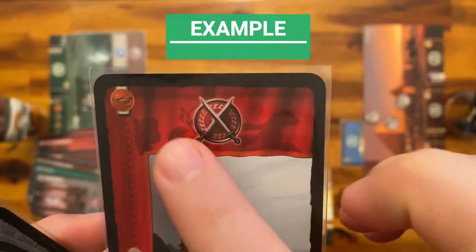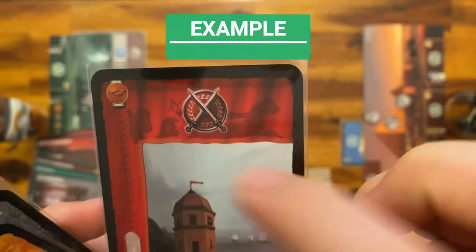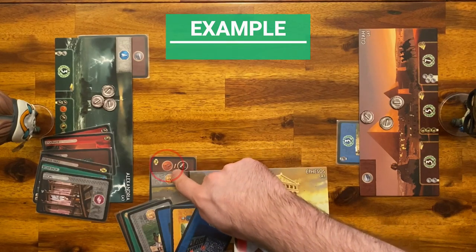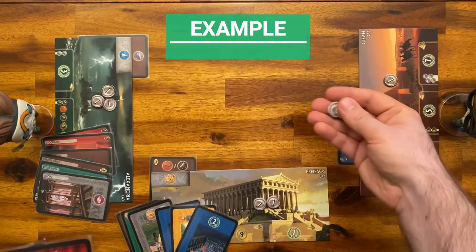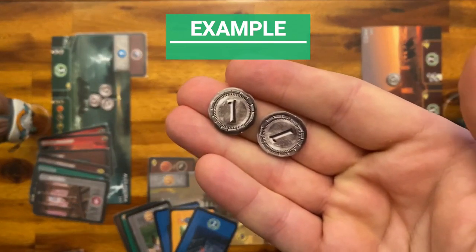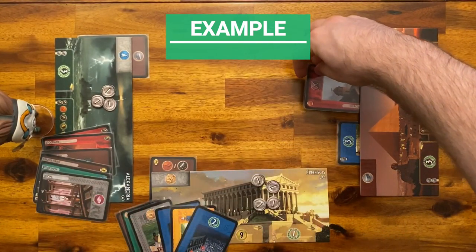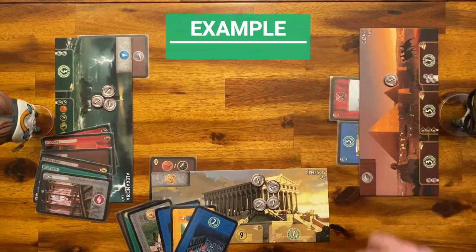Players can also obtain the missing resources from their neighboring cities on the right and on the left by paying 2 coins for each resource. For example, to build this structure, the player on the right needs 1 brick which they do not have. The player on their left has the resource, so they pay 2 coins to that player to get it. Players can never refuse to sell resources, and selling a resource does not prevent another player from using it that turn.